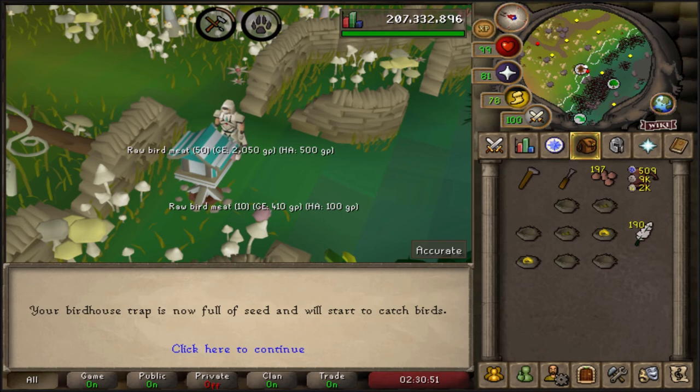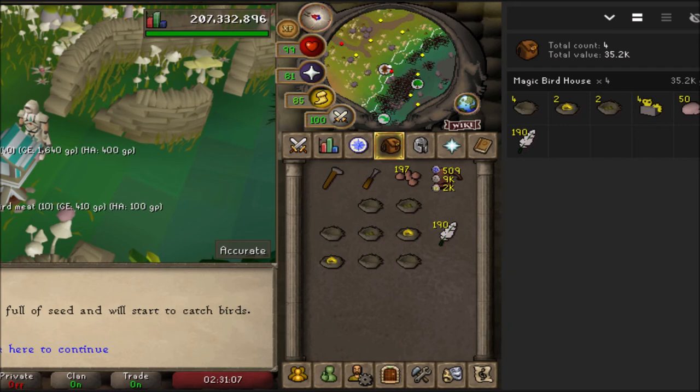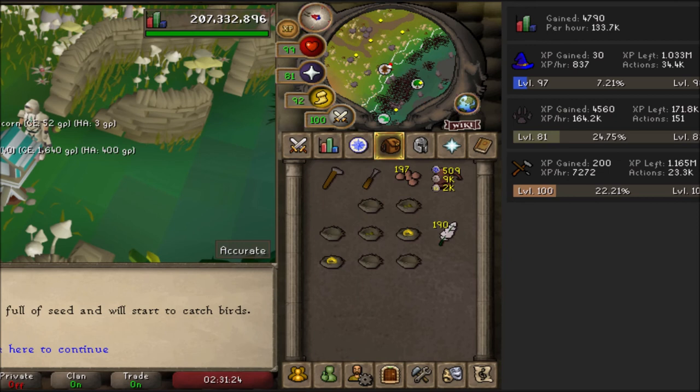And boom, just like that we are done. As for gold, we made 35.2k in one minute, and obviously we could get lucky with seeds in the birds nests, so an average of about 30 to 40k. You could make hundreds of thousands if you open and get something like a magic seed. As for XP, we gained 30 Magic XP from teleporting to my house, and 4,560 Hunter XP in just one minute. The XP per hour was at like 200k, and there's also 200 Crafting XP as a little bonus.